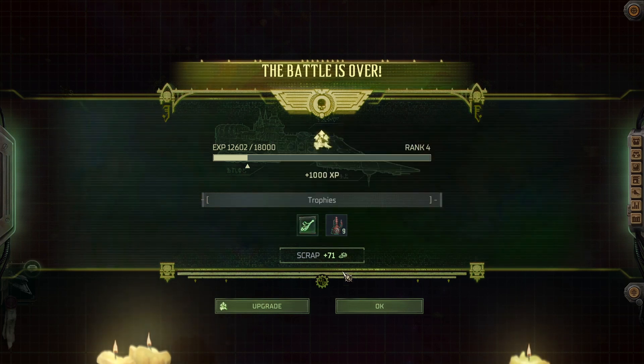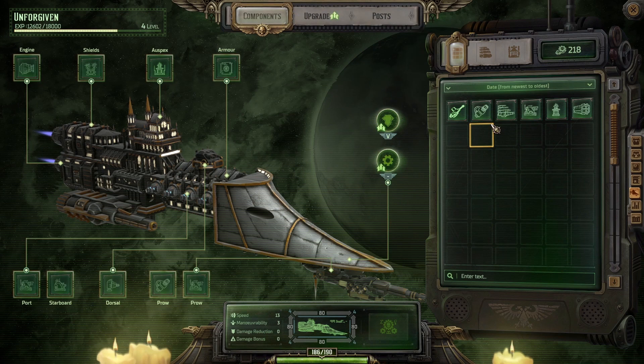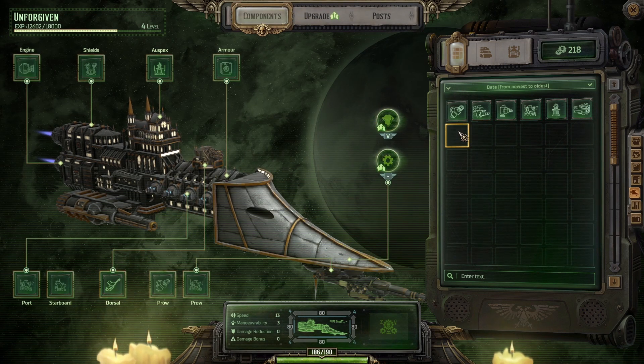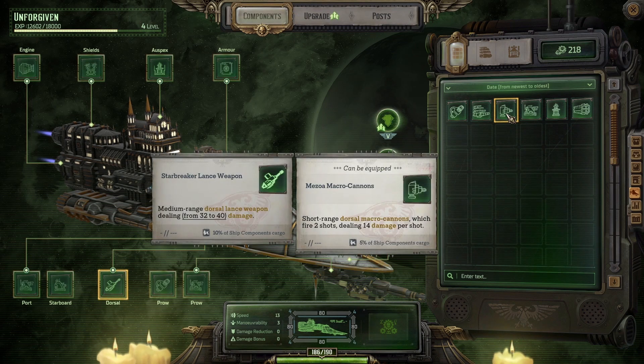I guess that one is actually probably better — okay, upgrade. So Mazoa Macro Cannons and star breaker lance weapon. Dorsal macro cannons were okay. Let's try out the dorsal lance weapon though — does 32 to 40 damage, which is more than the 28 damage max of the previous option.